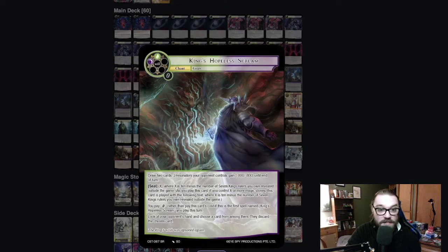We also have Hopeless Scream — draw two, and then it's a minus eight, minus eight to your opponent's board. If you do end up meeting the seal requirements, you look at your opponent's hand and choose a card to discard. That's really, really good. It doesn't have Quick Cast either, so that's really helpful in dodging things like Ferrispell.